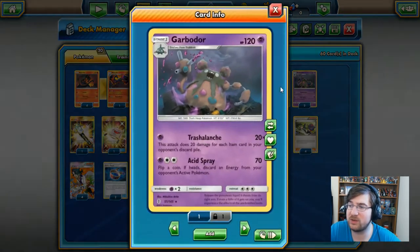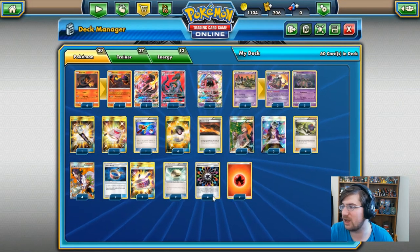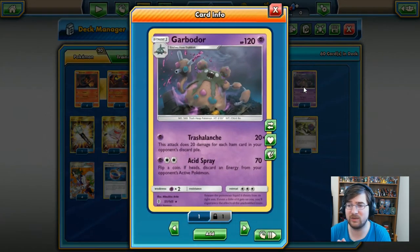The second attacker for this deck is going to be Garbodor. Garbodor has lost a bit of steam since Via Seekers and all that have rotated out — you're not seeing as many item cards in decks. But like, if you look at an example like mine, I still have 13 items in this deck, so keep in mind you want to still be able to use it as a secondary attacker, not a primary.